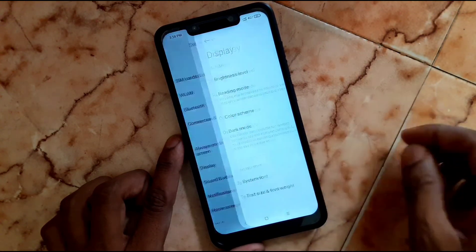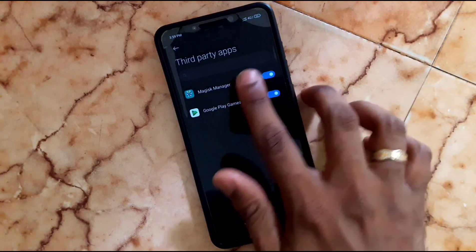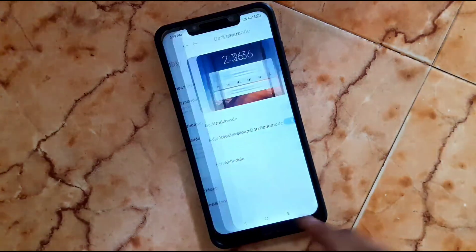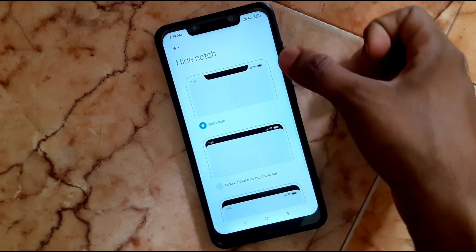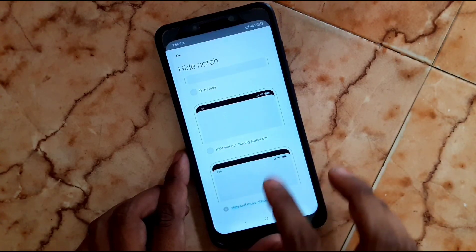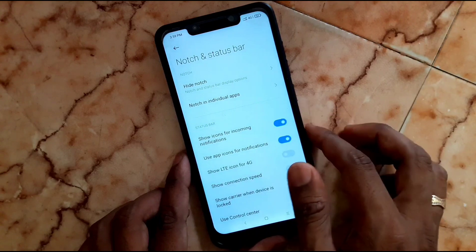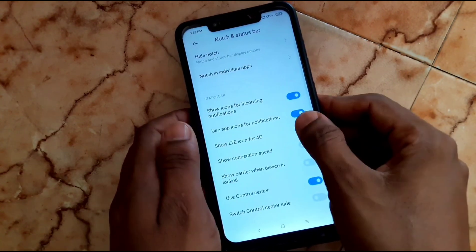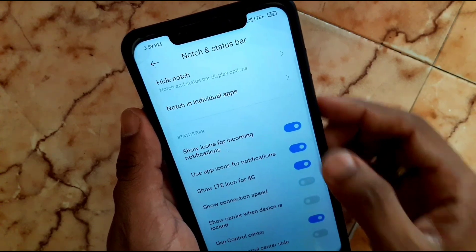Display has a dark mode — enable it and you can use this feature for every individual application. Scroll down to Notch and Status Bar — here you can see many options. You can hide the notch. Then there's the normal option — I'll choose 'Don't Hide'. You can configure notch settings per individual app. Enable the icon for 4G — if you enable it, here you can see LTE plus. Then enable connection speed to show your internet speed in the status bar.